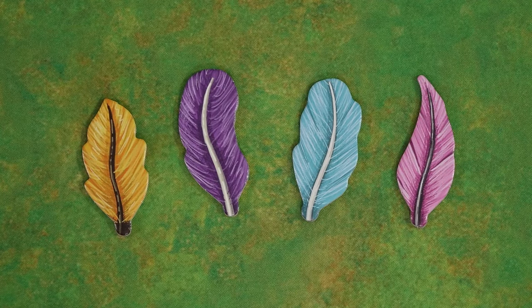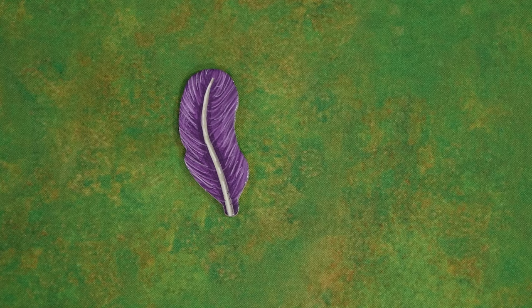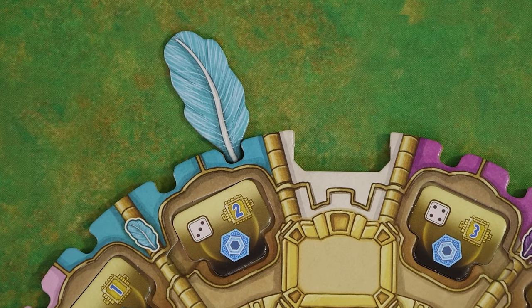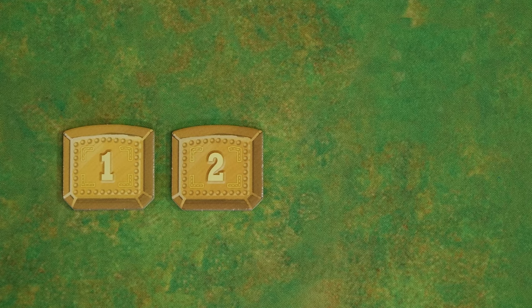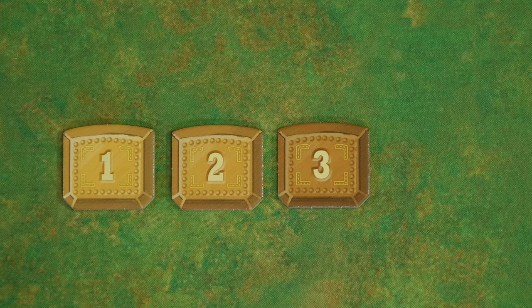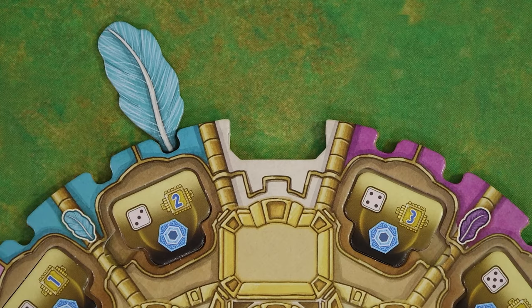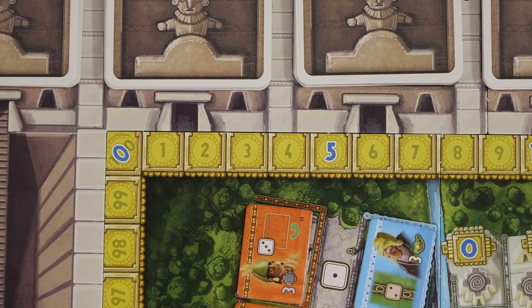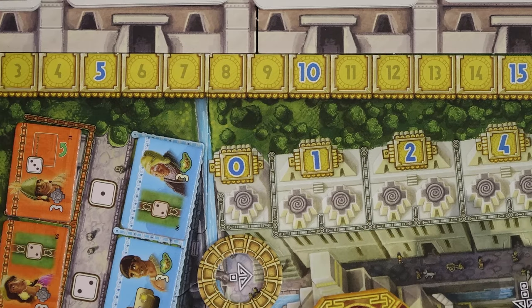Take one feather of each color and randomly give one to each player. With fewer than four players return any leftover feathers back to the supply. Each player places their feather into a matching colored slot at the top of their mask. Take player order tokens based on the number of players in the game. Randomly assign these tokens to the players and place your token into the slot at the top of your mask. The player with the number one token places their scoring marker on space zero of the victory points track; each other player in order places their marker on the next space. Stack the knowledge markers for each player on the zero space of the knowledge track in player order, with the player with the number one token on top.